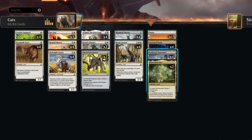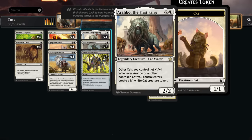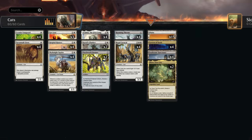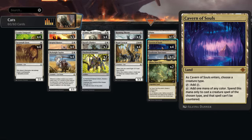The mana base has some goodies: four copies of Soulstone Sanctuary, which is a bit different from most creature lands — once we activate it, it doesn't stop being a creature, and as a 3/3 with vigilance we can attack with it and still tap it for mana. Because it has all creature types, it's also a cat, benefiting from the +1/+1 from Arabo, Patchwork Banner, and Caracal's lifelink.